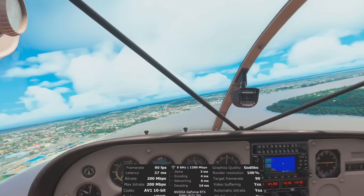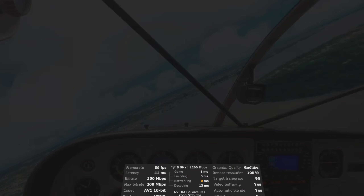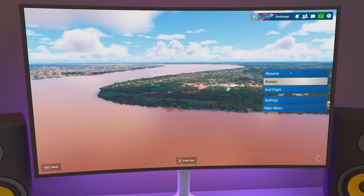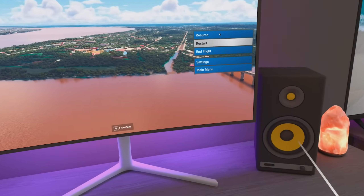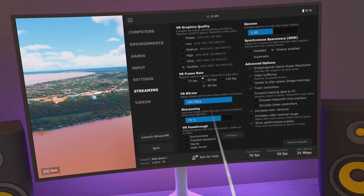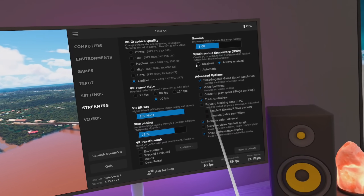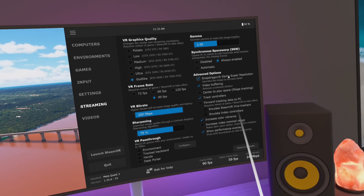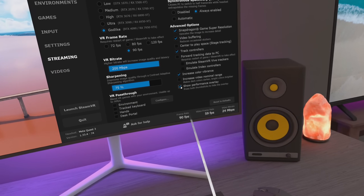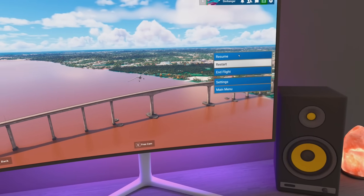As I'm using Virtual Desktop, you may be wondering what my Virtual Desktop settings are. I'm using Godlike mode, headset at 90 hertz refresh rate, VR bitrate set automatically. I have synchronous space warp on — it's a very good implementation with very little artifacting. I recommend either having it disabled or always on; don't use automatic as it's erratic. I've got super resolution enabled, which in Godlike mode is really just a sharpener. To use Virtual Desktop in Godlike mode you do need a fairly beefy PC.